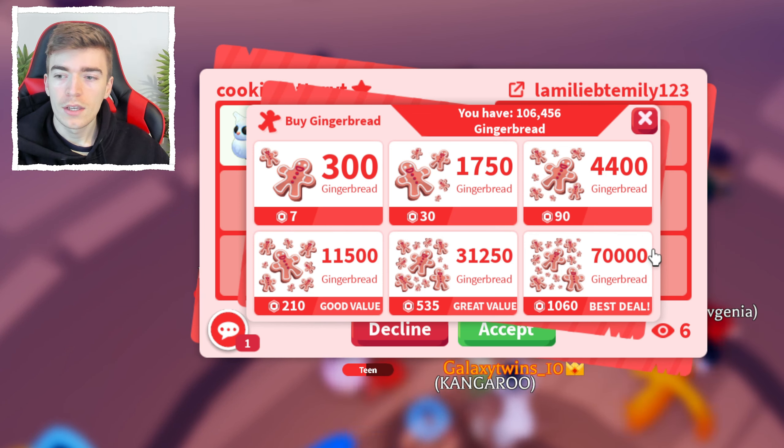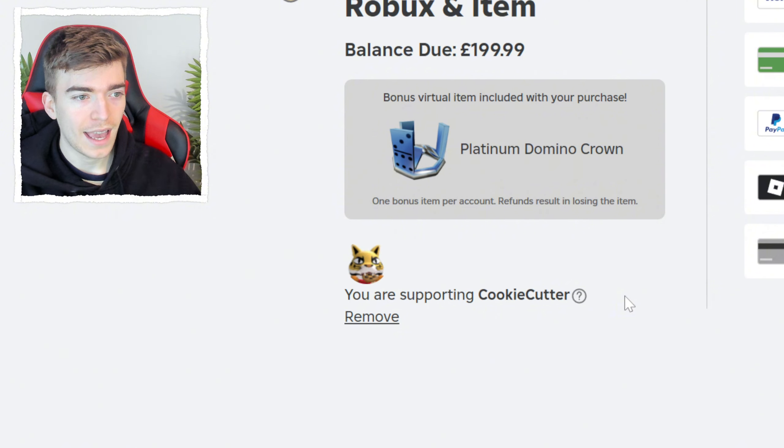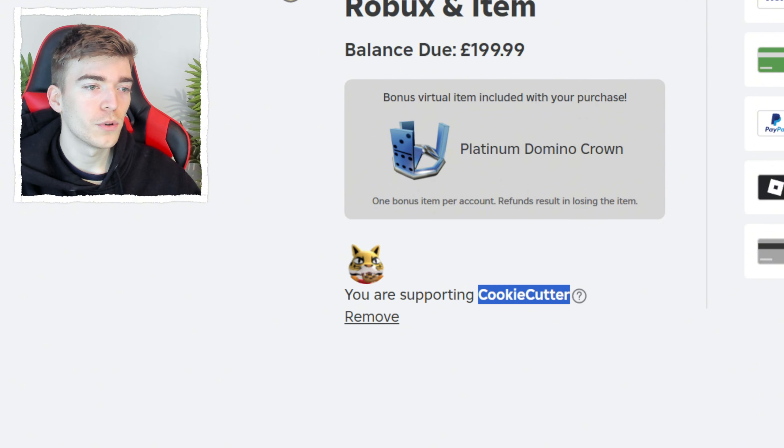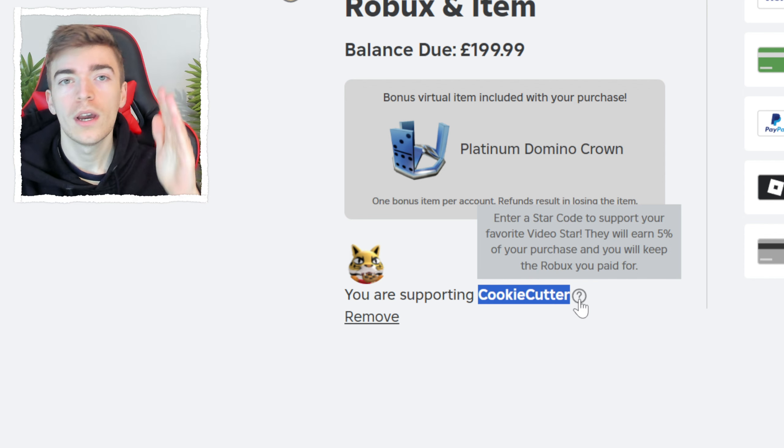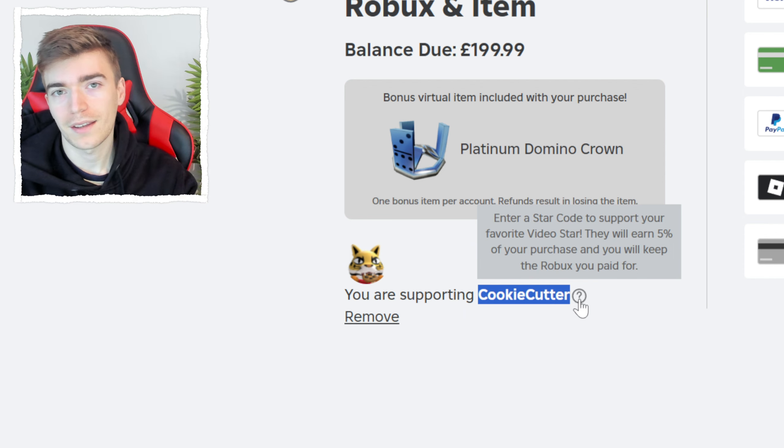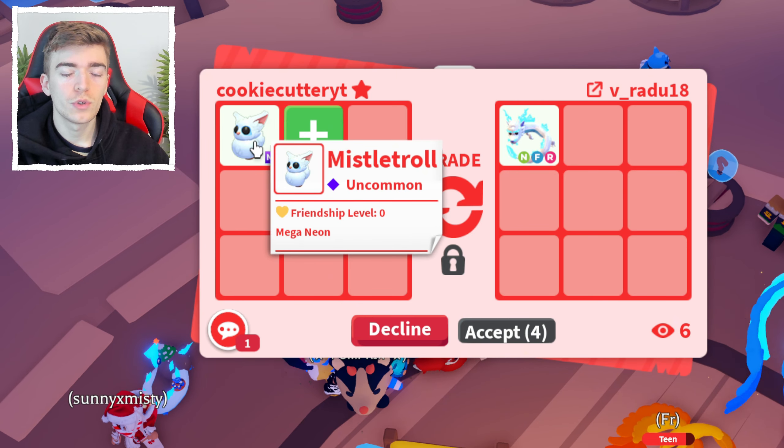I'm hoping none of you guys are spending 4,000 Robux to buy gingerbread to make a Mega Neon Missile Troll — but maybe someone out there is. If you are buying Robux, there is an option that says 'click here to add a star code.' If you type C-A-N-D-Y in the supporter star section and press add, it will say you are supporting Cookie Caster. You lose absolutely nothing by doing this, and it just helps support my channel — it means I can do even more giveaways in the future.